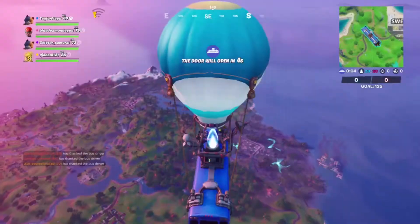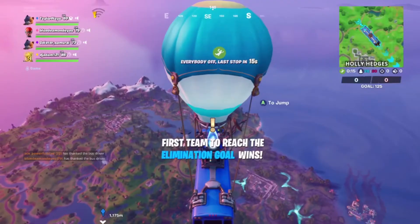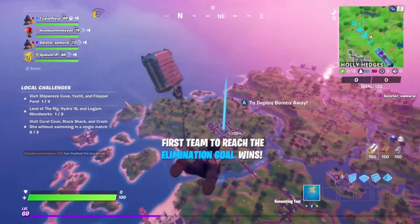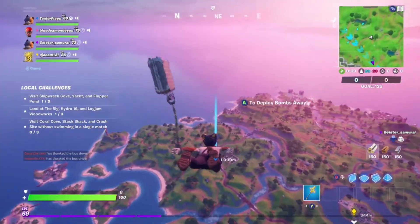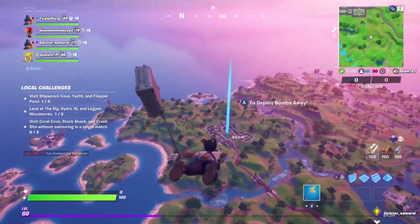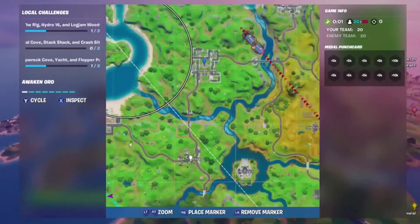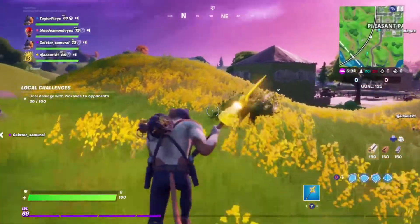The best location for the Ghost and Shadow posters is going to be Pleasant Park. There are loads around the map in unnamed locations, but the best is a named location. Pleasant Park has two, and when we're done with those two we're going to make our way over to Salty Springs where we can also get one - and that'll be all done.